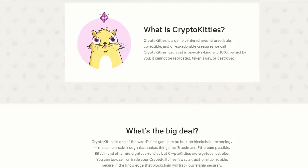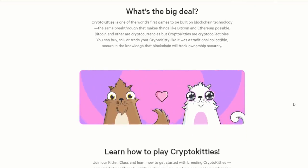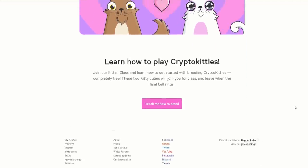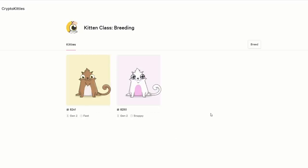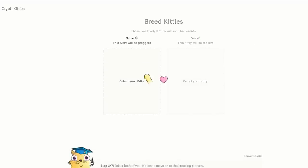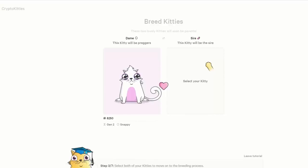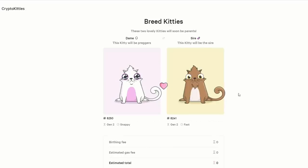So, what is a CryptoKittie? It's a game centred around breedable, collectible and adorable creatures. Each cat is a one of a kind. You can actually collect them and breed them. So let's see how we breed a CryptoKittie. Let's say you've purchased a couple of CryptoKitties and now you want to breed them. You go ahead and click on the breed button, then select a kitty and then select another one. Obviously you need your breeding pair — a male and female.